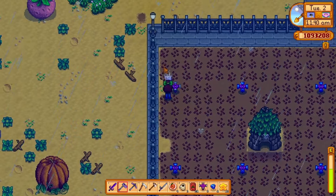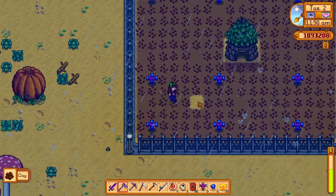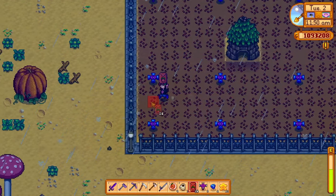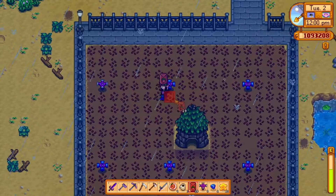Something very important to note about junimo huts: they cannot send out junimos to collect harvestable crops when it's raining. So if it's ever raining and you have a huge amount of available crops ready to be harvested, remember to harvest them manually.